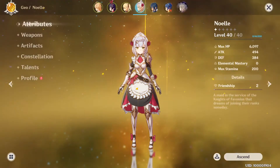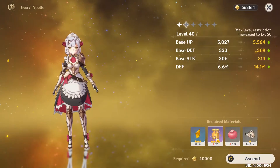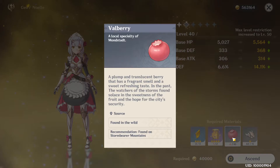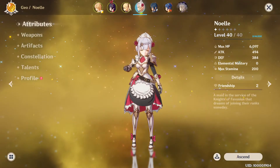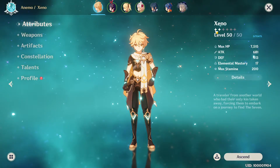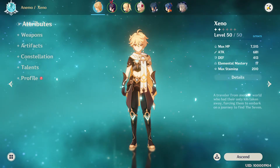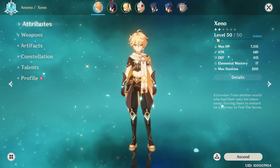Where does this stuff get used? Well, glad you asked. If you go in and look at someone like Noelle and go to ascend her, you can see that the Geo material is used here. In order to ascend her and raise her level cap from 40 to 50, we'll need to fight this boss one more time and also go out to the field and find some Valberries. Each ascension mark is shown by the stars — max ascension appears to be six times, which should get you to level 90: 50, 60, 70, 80, 90. Yeah, that makes sense.